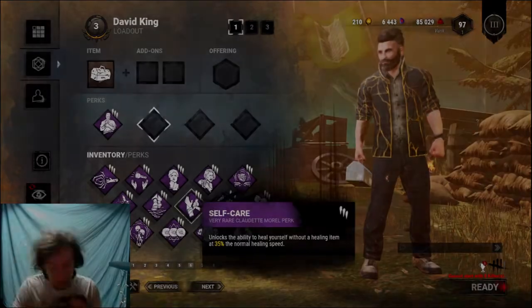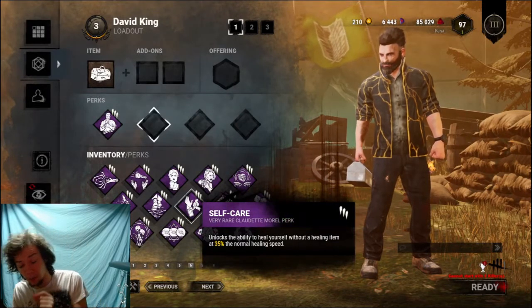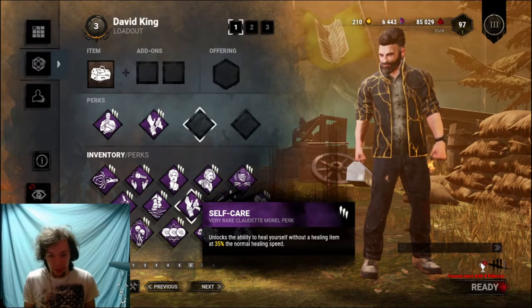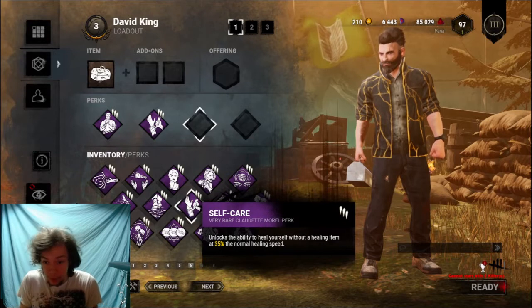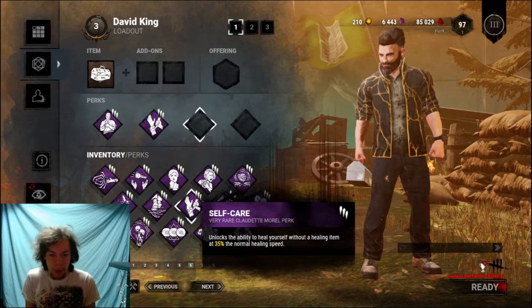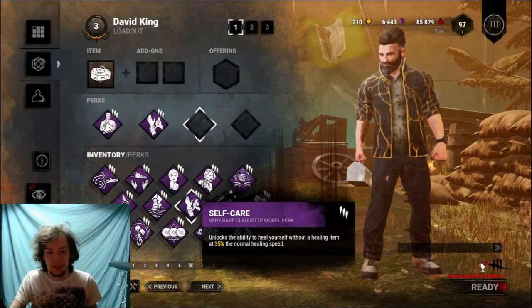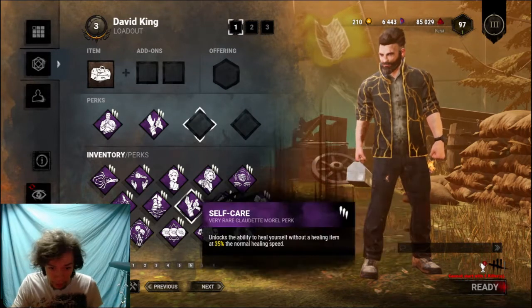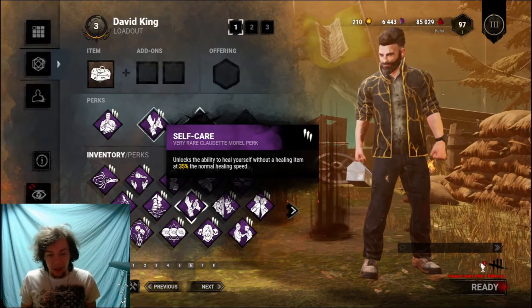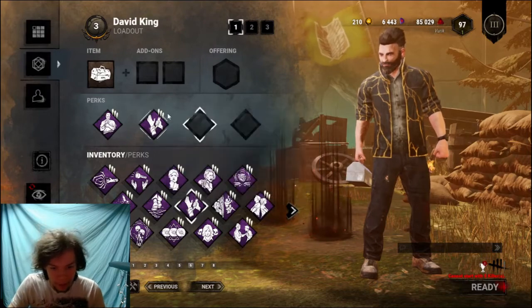Alright, Self-Care. This unlocks the ability to heal yourself without a healing item at 35% of the normal healing speed. Pair that up with No Mither, and all of a sudden you could be healed — you could be unbroken. It's an amazing combo that nobody seems to grasp, and I don't see anybody running this build. It's insane. Self-Care, although it got nerfed in the last patch, is still one of the best perks in the game — that's why they nerfed it.